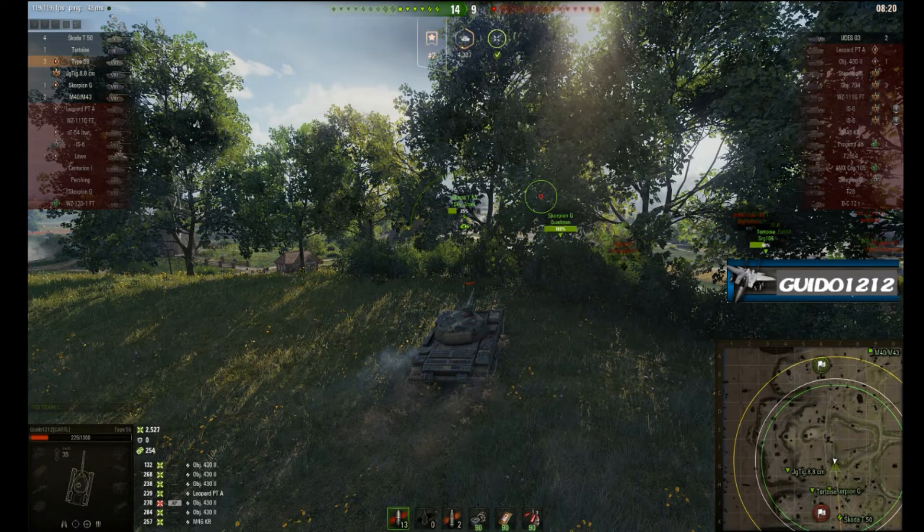TDs especially are often very bad at this — they don't think about or recognize what map control means. They'll understand the vision control piece: I have a spotter out front, I have lanes of fire from near the red line. What they don't grasp is that as map and vision control moves forward, they have to move forward too so their gun stays supportive of whatever the frontline units are doing. Instead they sit back, the frontline gets whittled away pushing into enemy TDs with no support, and all of a sudden you're down to the last guy with five coming at you — that's how it happens with TD players who don't understand when to move forward.